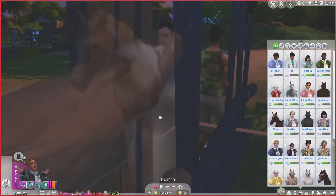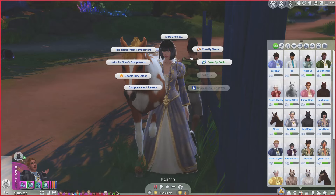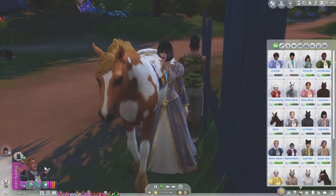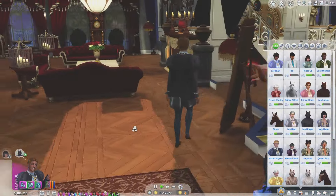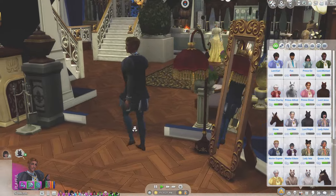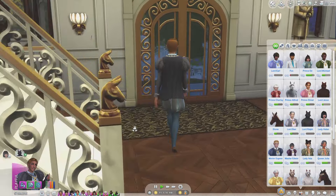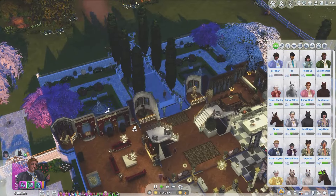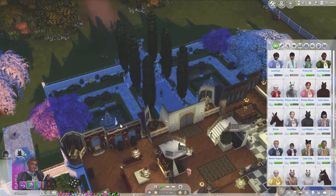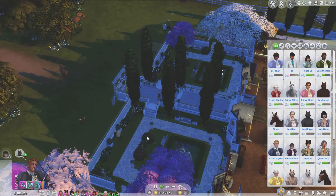We should be able to be friendly with Helen now. We can be nice to her — this is a trait of evil Sims being two-faced. He's going to go ahead and be friendly with Helen. Oh, the boys didn't finish their homework — they were in the middle of doing homework when suddenly everyone started changing.